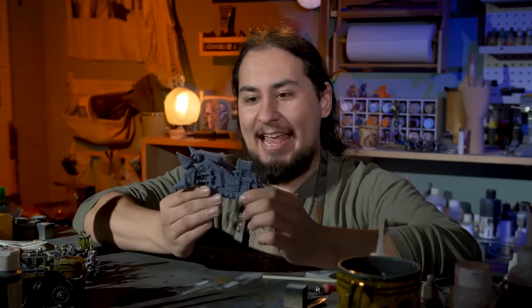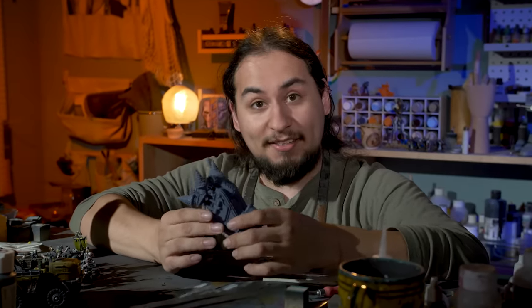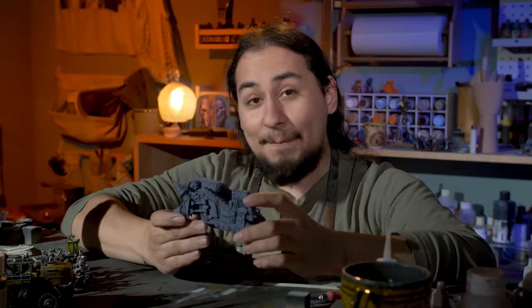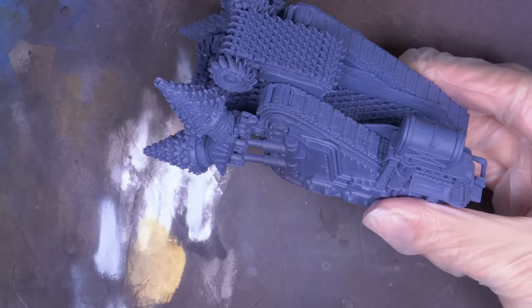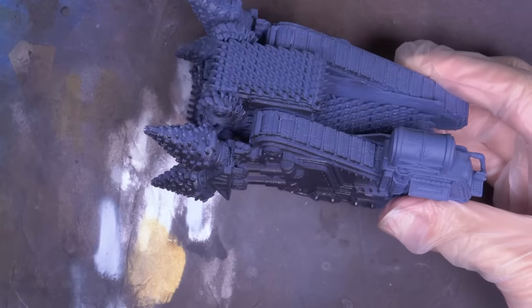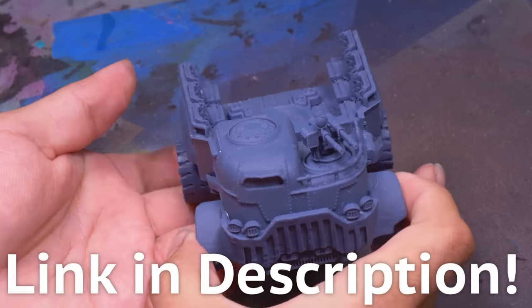You ever heard tell of a Hades Breaching Drill? Probably not — it's a very obscure model, but its rules are pretty awesome and basically turns the Imperial Guard into the Genestealer Cult, because this is essentially an Imperial Guard drop pod. Usually I don't love big 3D prints, but this big sucker was printed in lovely SorayaTek Fast Navy Grey. SorayaTek makes the best 3D printing resin — use the link in the description to try it out for yourself.